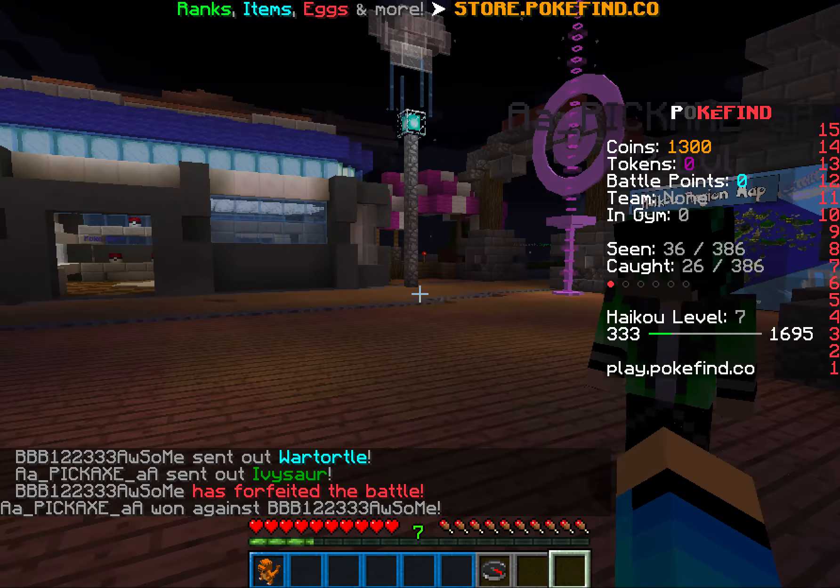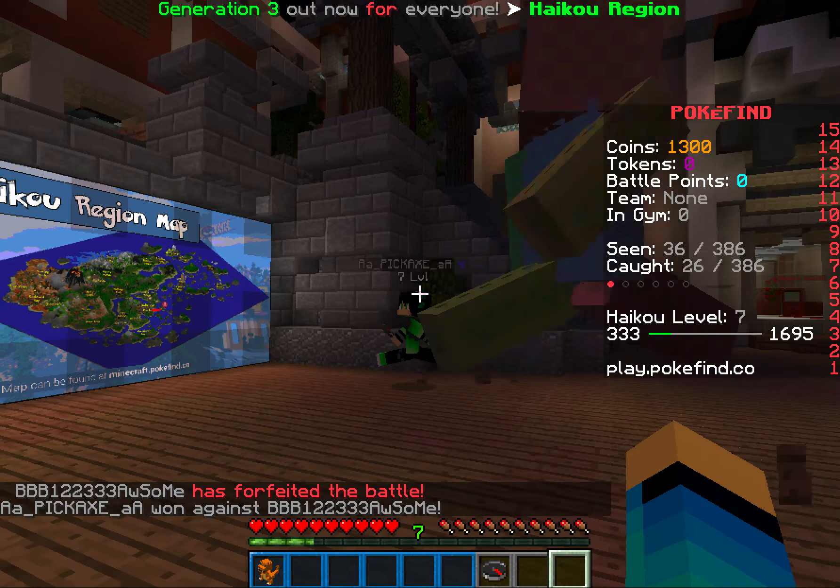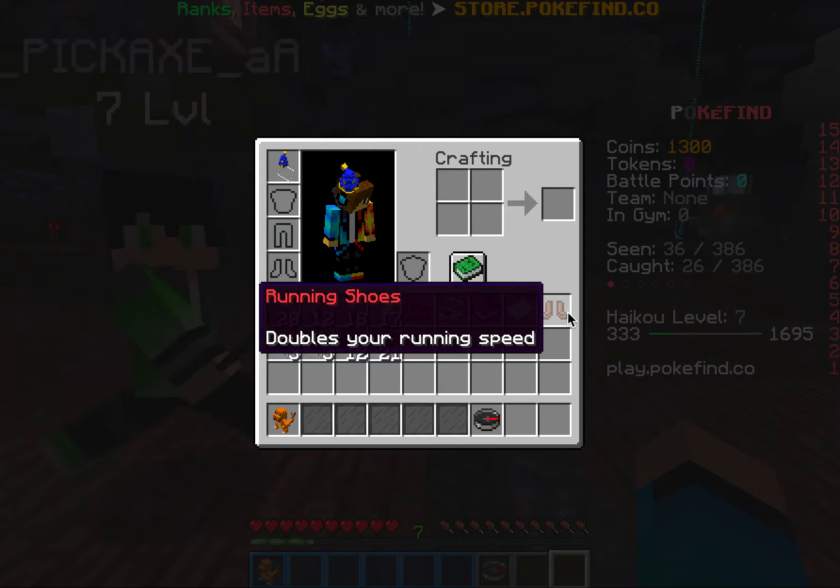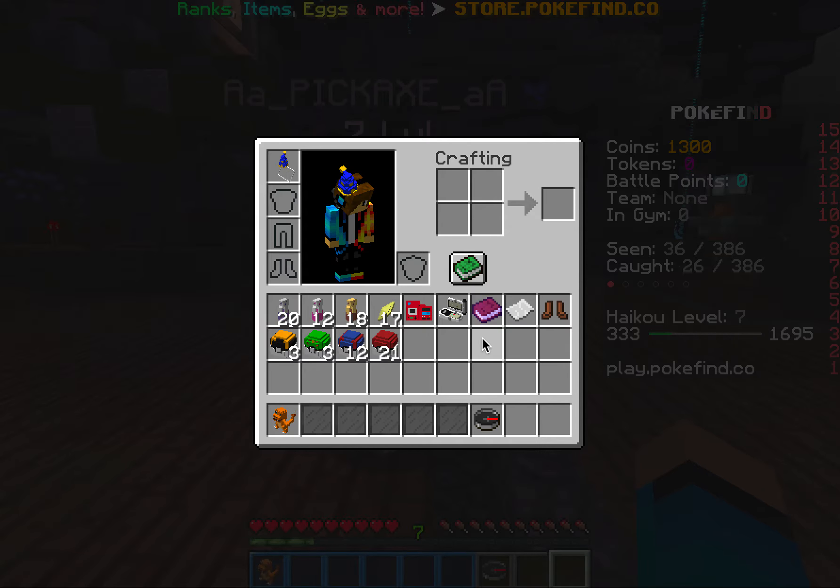This is a Pokestop, and you can catch Pokemon around the map with Pokeballs. So this item in your inventory — the compass — is called the Poke Tracker. If you click it, it shows you nearby Pokemon, kind of like Pokemon Go, so you can track them. Also, Ryan shoes allow you to run. Farfetch'd is this way!